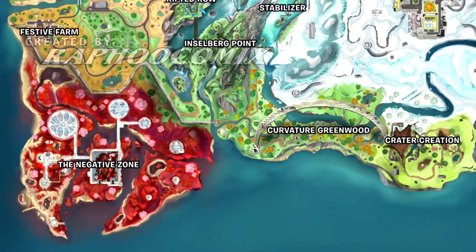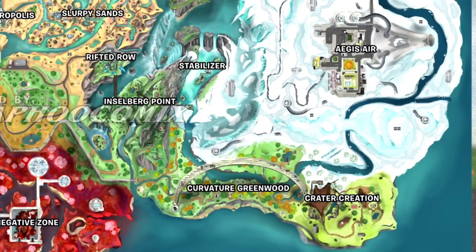Moving on over, we've got inselberg point. I've never seen that word before in my life — I looked it up and it means an isolated hill or mountain rising abruptly from a plane. So inselberg point — that makes complete sense, it is quite literally the definition of that word. That's cool — a little mountainous region there.